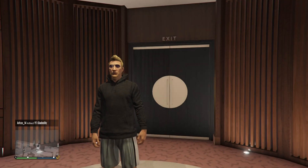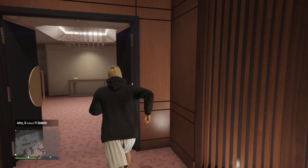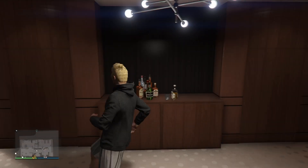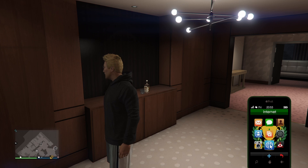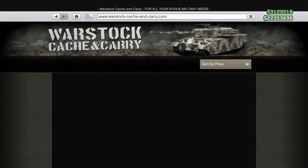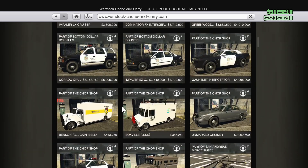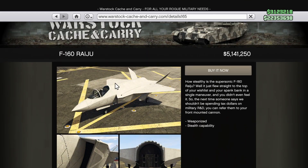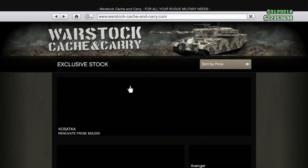Hey guys, welcome back to another video here with more GTA. Today we're gonna check out a new aircraft. I know aircraft is the business as well, but this is not any ordinary aircraft. Yes, this is a military aircraft. It's not just any military aircraft — it's the F-16 Raiju, the new addition.